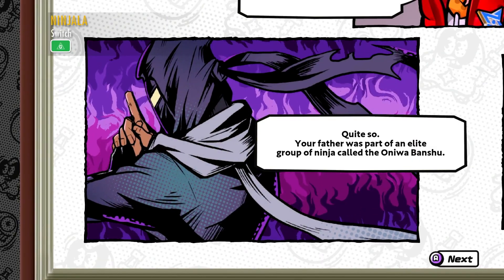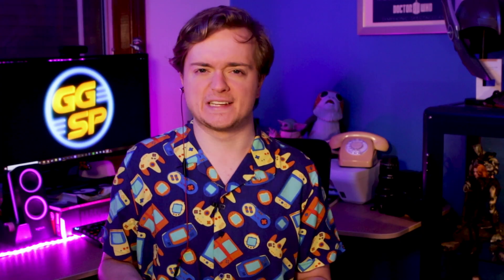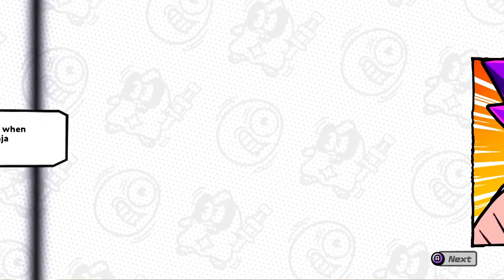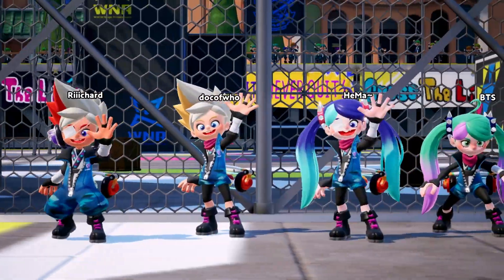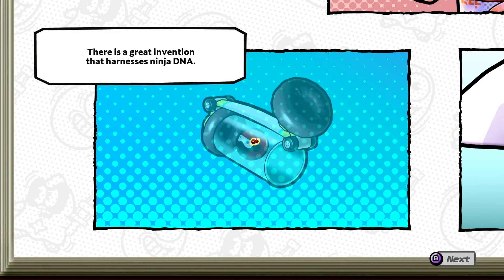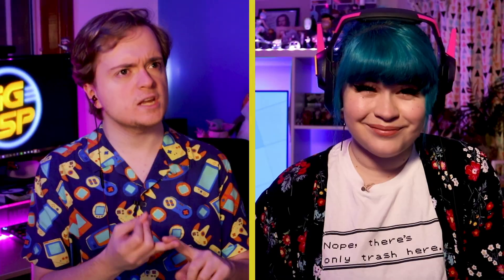Ninjala is a free-to-play multiplayer battle game that has finally landed exclusively on the Switch. Hey Will, do you want to try and take a crack at explaining this game's wacky world? Long ago, the world was guarded by a clan of ninja whose powers may have come from an asteroid — it's not overly clear. Now, decades later, the World Ninja Association has been formed to find the next generation of warriors. These potential candidates must fight to prove their worth. There's also a mysterious property known as Ninja Gum that helps fighters summon the strength of Shinobi. Ninja, Gum, Battle Royale — I got it all right.